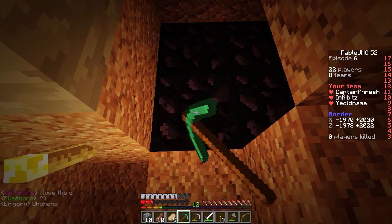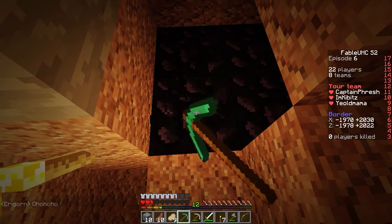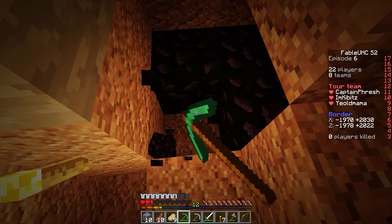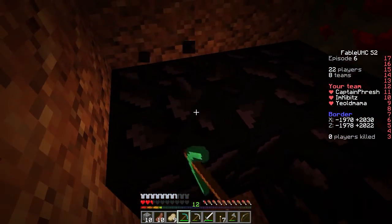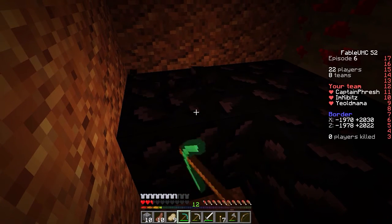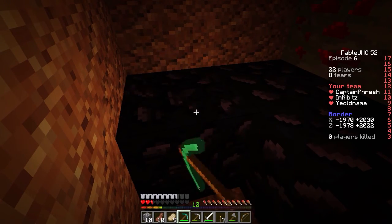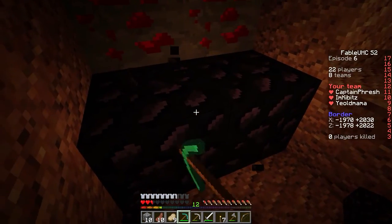Wait, does anyone have flint? Yeah. I'm collecting the stuff. I got the flint and steel. Perfect. I need also another iron pick. I got an iron pick. I got it all. You just gotta come to Papa. Come to Papa Fresh. He has it all.